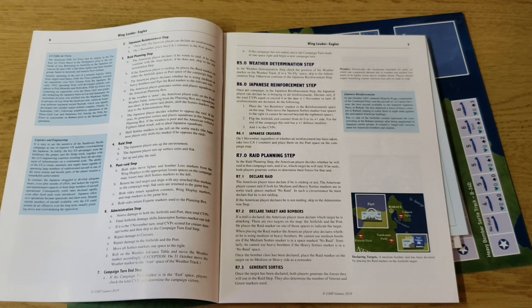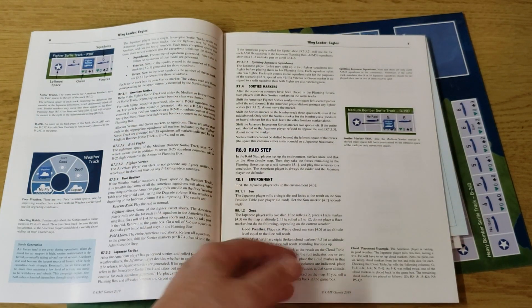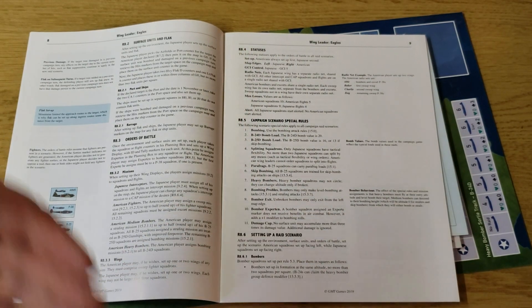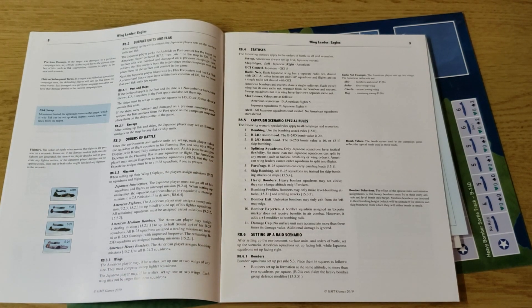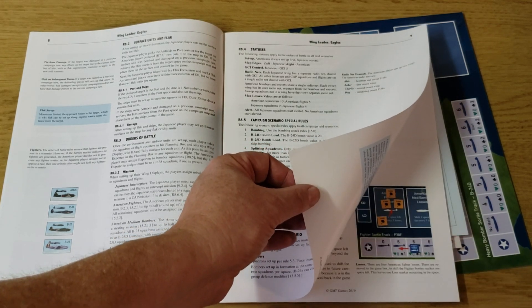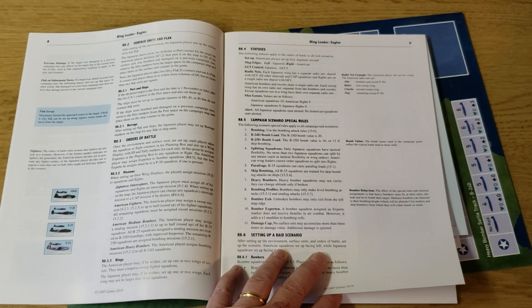Then the do-the-raid step: the Japanese decides whether or not they're going to respond. Presumably if the Japanese just lets the Americans bomb and conduct a campaign as they wish, the Americans will probably win, so the Japanese must plan to intercept where they think they can have the most impact. The sequence of play continues with special rules, setting up a raid scenario, and then you take the generated battle forward and play it on the battle board as you would any other scenario — giving you an interesting strategic overlay and essentially a scenario generator.